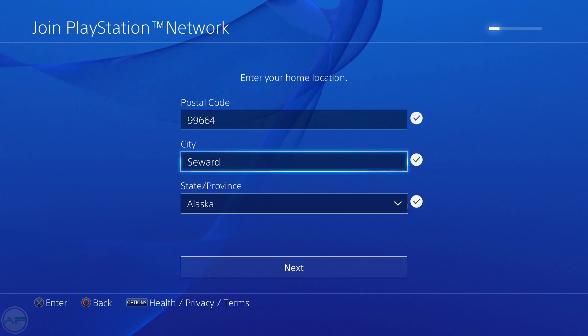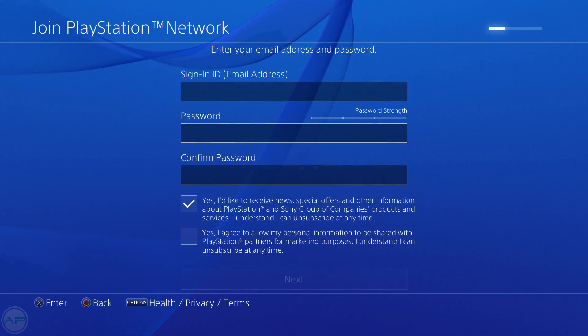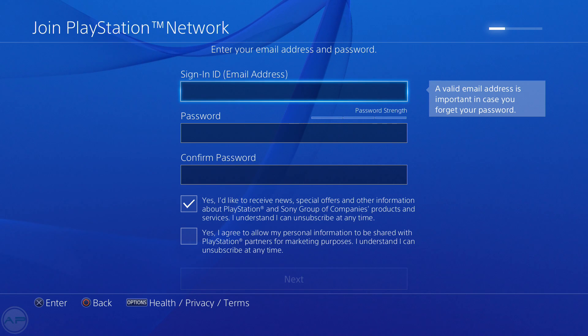The city is Seward and the state is of course Alaska — it will fill in automatically, which is nice. Click next. You will then need to enter the email that you want to set up the account with. I've created a fake email address so I'll just enter that.